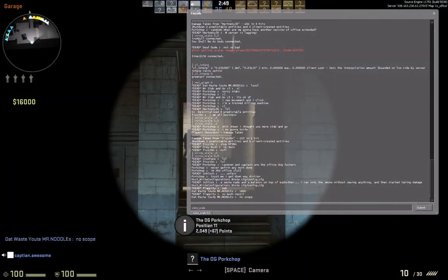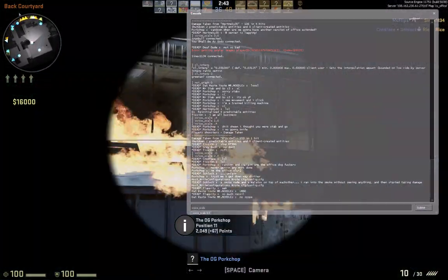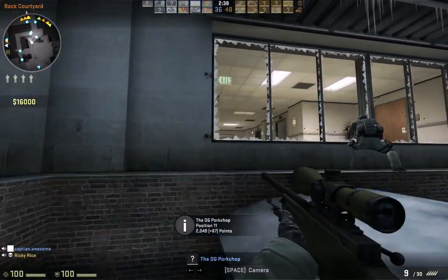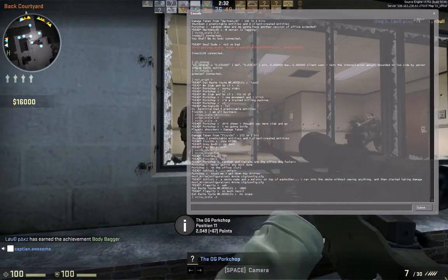Right now you can see people are actually talking, but I have it scaled to nothing right now so I can't hear it, just to do this video. I'm going to type in 0.4 and hit enter, and now you'll be able to hear a little bit of voice. It's a little quiet because I have my overall game sounds turned down a bit to make this video, so you're going to have to find your sweet spot.